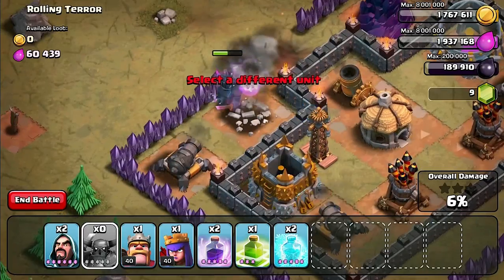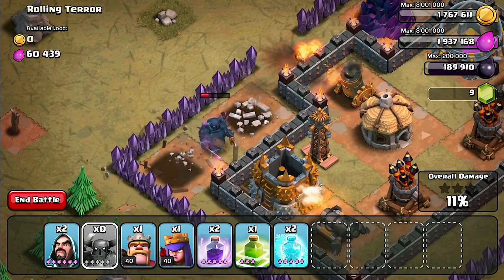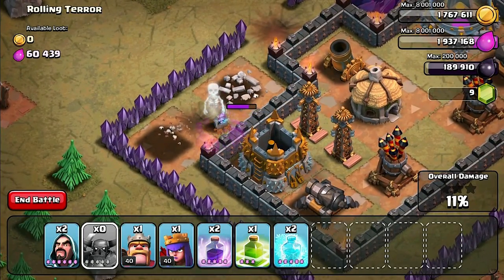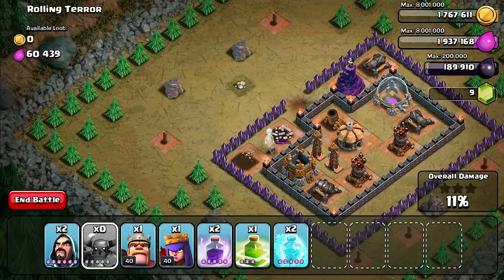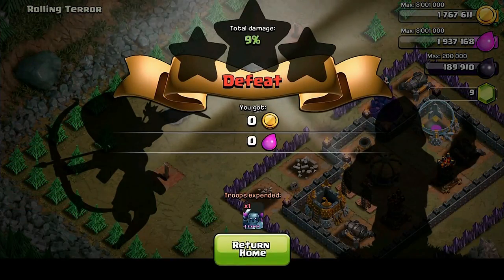The PEKKA's in first — ladies first. She takes out two and then gets stuck on a wall and she's going to go down with only eleven percent. That's really good, a really nice attack. Let's go back, get the King in here, and then we're going to start it again.